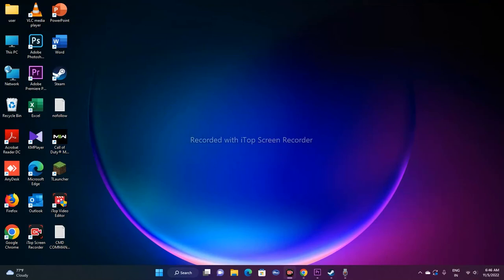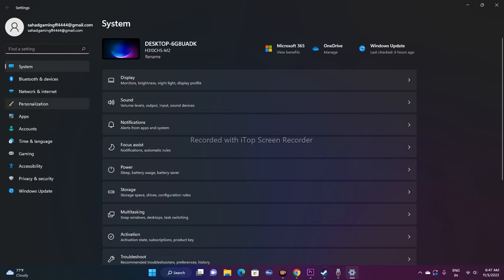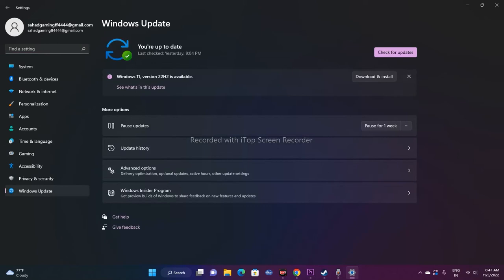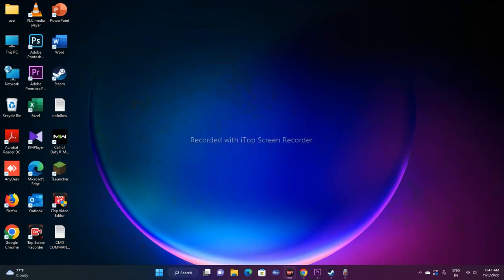Step ten is to try connecting with a different network — for example, switch to another Wi-Fi and try launching the game. If that doesn't work, step eleven is to update Windows. Go to Settings > Windows Update and make sure you are on the latest version. If an update is available, install it.